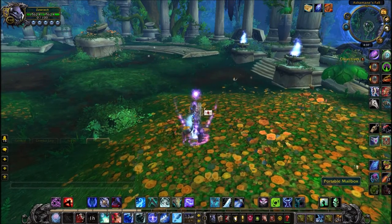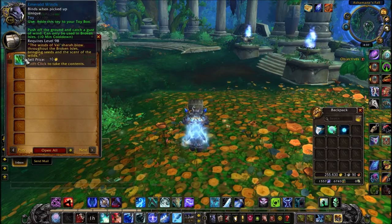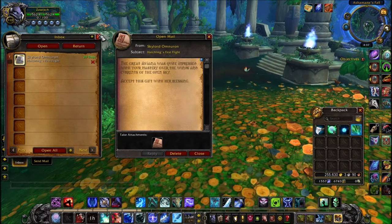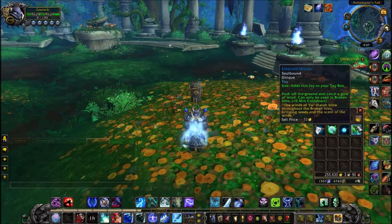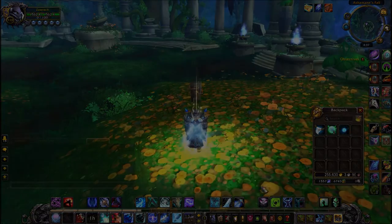And then I have a portable mailbox, I'm just going to open it up, and there is the toy. So I really hope this guide helped in finding where Aviana is and what exactly you have to do. It's not rocket science, but I wasn't aware that there was a toy after I did the quest.